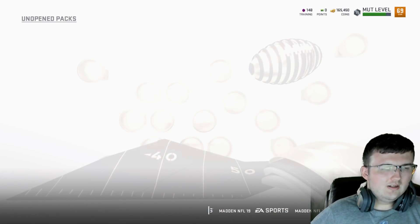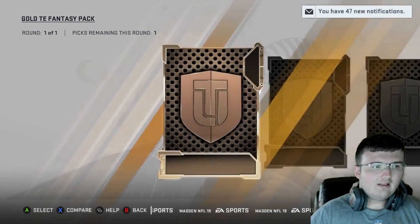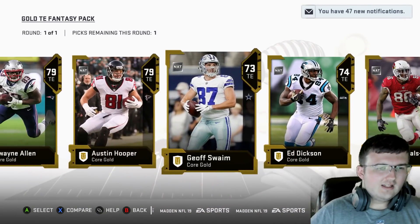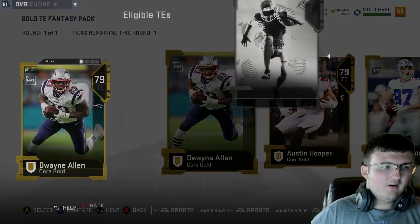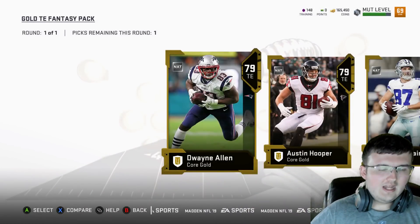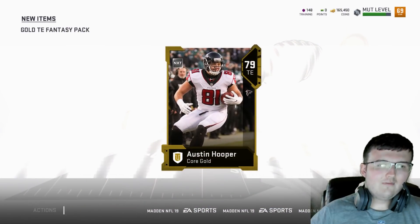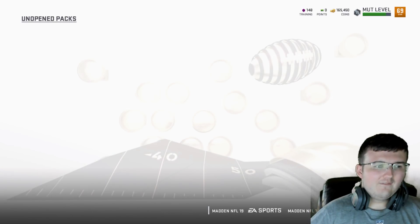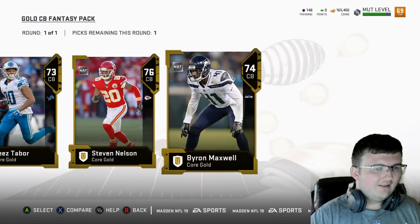Going through. We have our tight end. And after we go ahead and open up all these packs, we will go ahead and show you guys what my lineup looks like. These are just tight end fantasy packs, which aren't really that crazy. Overall-wise, it's just a card you can add to your team and make your team a tad bit better. So we should go from 69 overall to probably like a 75 in all honesty after we get all these players added to the squad.